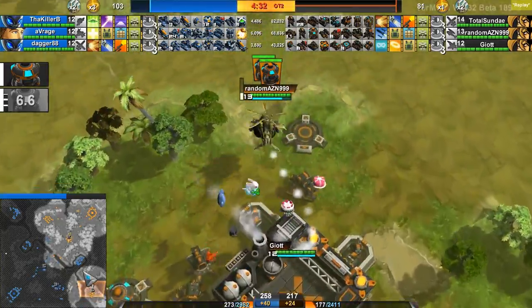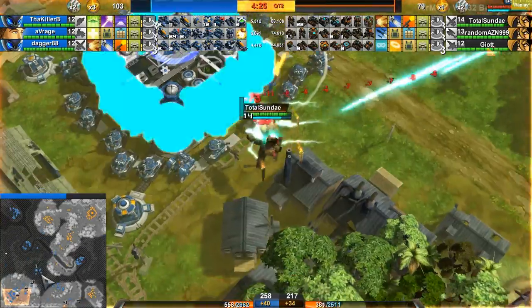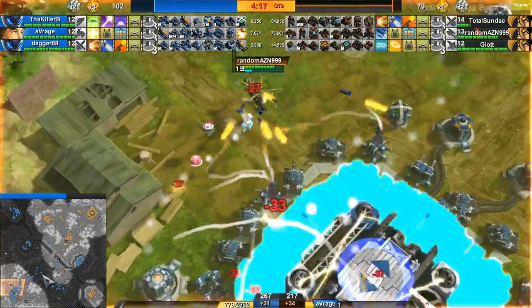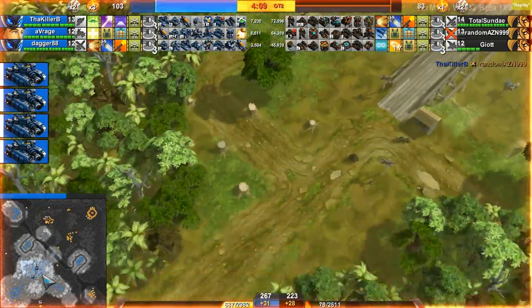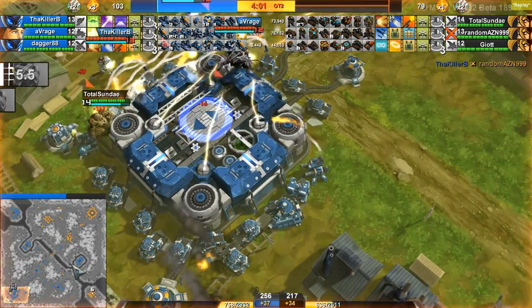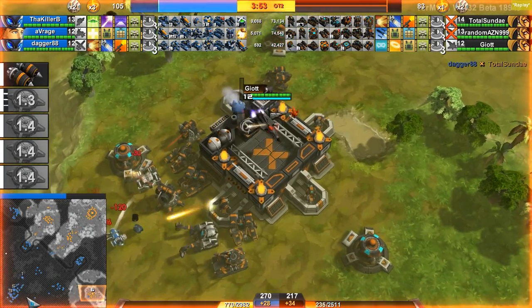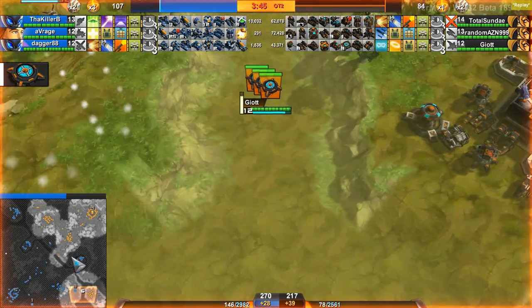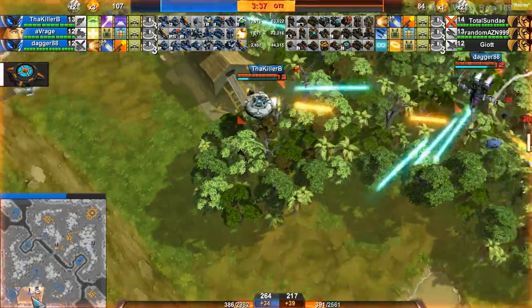We are finally in Overtime 2. You hear that forward attack sound — maybe it should be a different sound to indicate Overtime 2. Because the fort is taking health during Overtime 2 you hear that sound, and if you control all outposts on the map you don't hear it because you don't take damage — I guess it kind of makes sense. Random gets killed on the ground, Killer B getting that final hit. Giot did a cloak drop — he dropped some Dillos that got finished off really quickly. Blue team is a little bit behind on fort health. Total Sunday tries to hero-Hog but gets finished off in the air by Dagger.